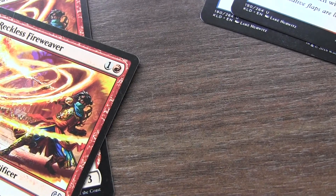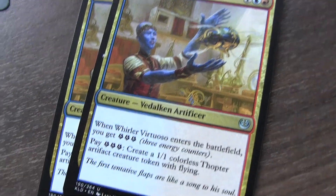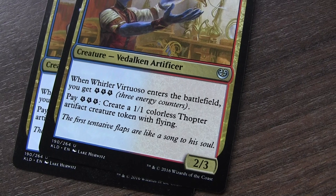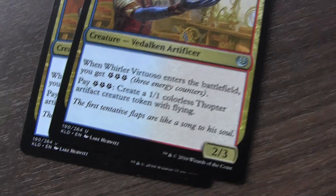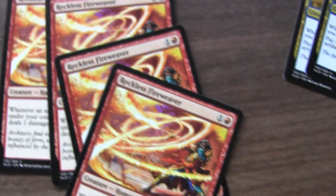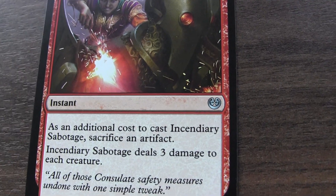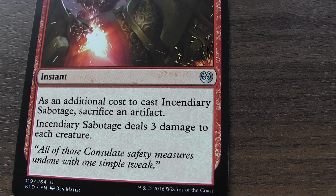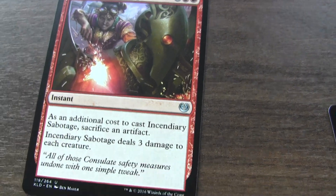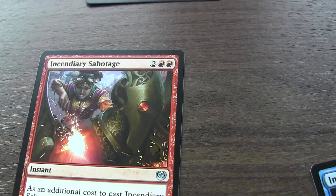Moving on to this creature — when it enters the battlefield you get three energy, and you can pay three to create a colorless artifact token, which also triggers Reckless Fireweaver again. Pretty decent. I also have a spell — it's a sort of panic button spell. If I have to sacrifice an artifact, it deals three damage to all creatures, which is really powerful. I'm not sure if I'll keep it though, because I've got creatures in here with that amount of toughness so it would probably destroy my own as well.